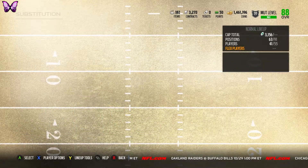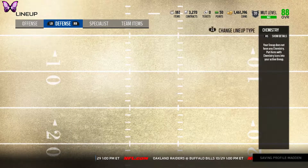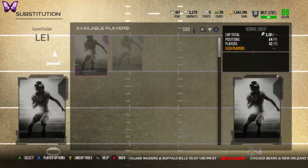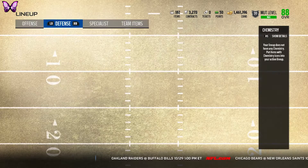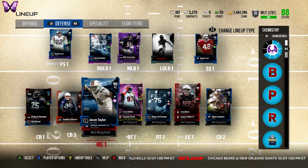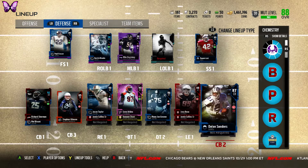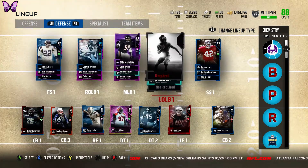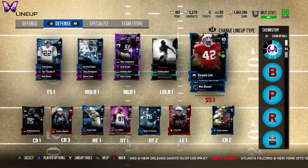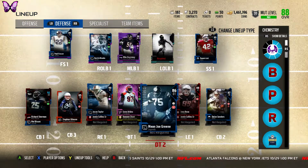For right outside linebacker, I'm going to put in this Derrick Brooks — does he go up to 88 overall? He does, so that's nice. For left end, we're going to put Joey Bosa in right there. Hopefully both cards do good. Joey Bosa I've heard plays decent because of the 91 finesse moves he has.